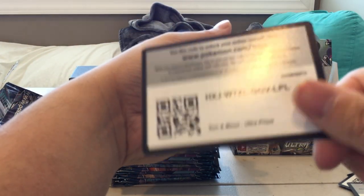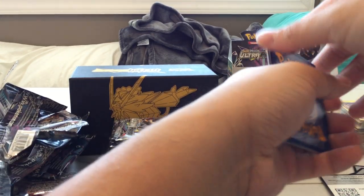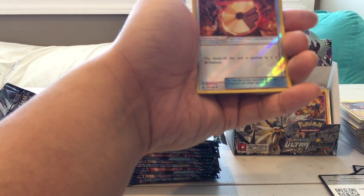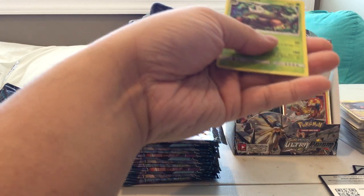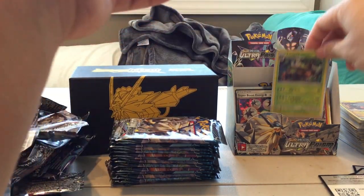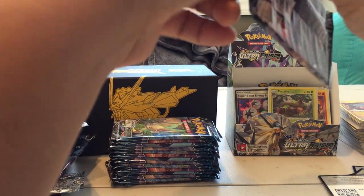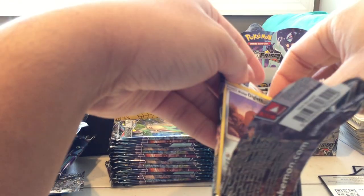Pack twenty: Vulpix, Stunky, Youngster, Roselia, Cosmog, and a Reverse Holo Fire Memory. Yes — this is actually the card I was looking for, because I do not have this one! Nice, nice, nice. Now I have Empoleon, Torterra, and Infernape.